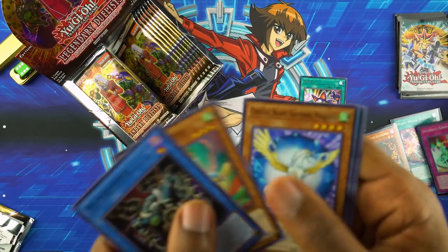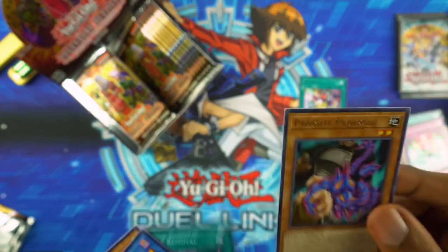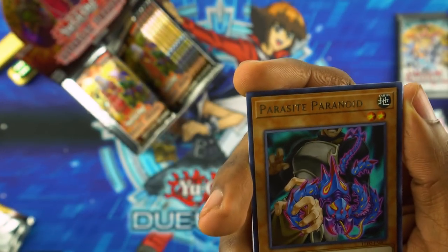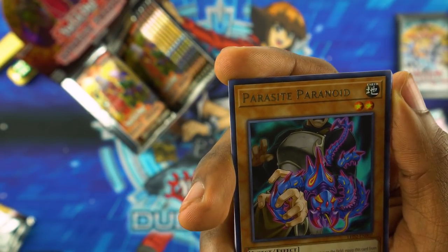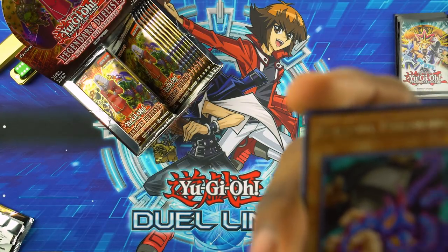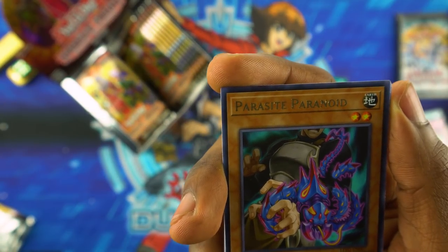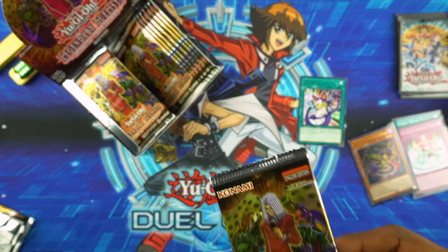Relinquished again, Vortex Trooper, Sapphire Pegasus, Limiter Removal. Parasite Paranoid — does this work anything like the old one? It's very different. Target a face-up monster on the field, equip it. The equipped monster becomes an insect, can't attack, and it just can't use its effects to target an insect monster. Once per turn — if it goes to the grave, you can summon a level seven or higher insect from your hand ignoring summoning conditions. It's a quick effect and you get to do it from the hand to the monster.